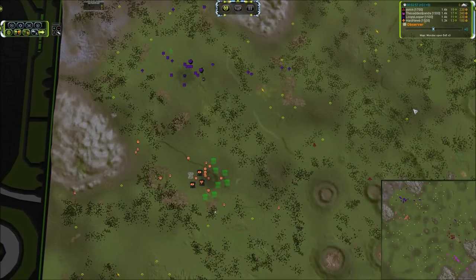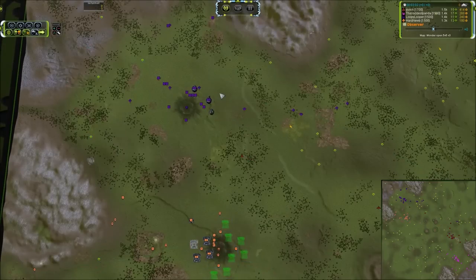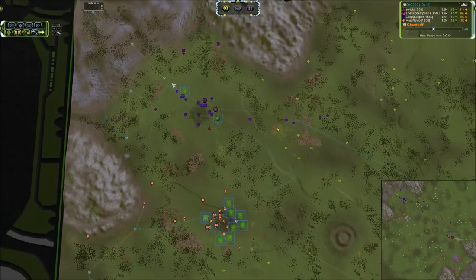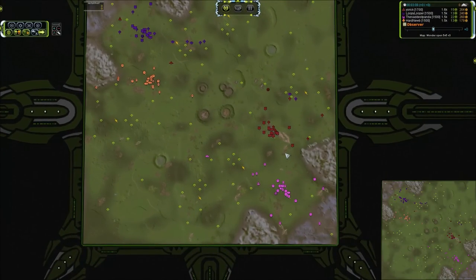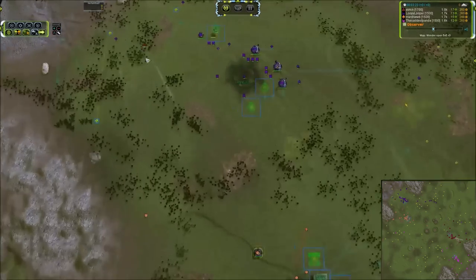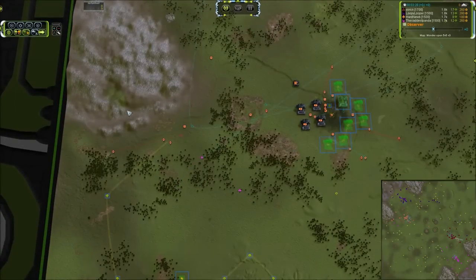We've got a Scout and a Bomber from Yorick headed across, hopefully snagging some engineers as he loops around over Loopy. In a two versus two, your biggest challenge is expansion. If you can expand quicker than the other players, you pretty much automatically win, because you'll have more Mass Extractors under your control, better map control, and overall just be able to produce more units. Yorick and Panda are playing this exactly right, pushing out Bombers to help snipe off engineers on the outside edges.